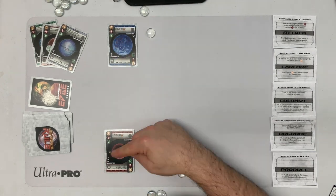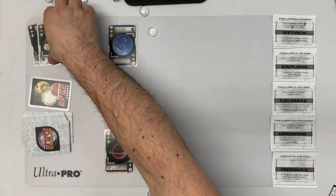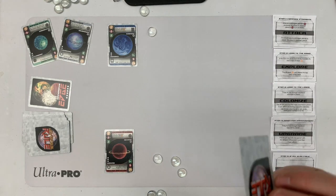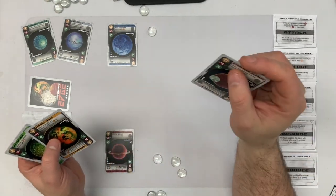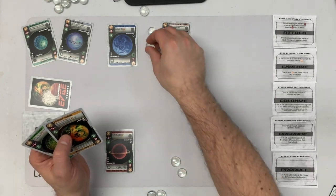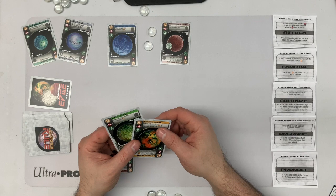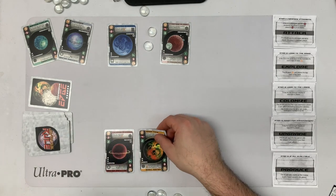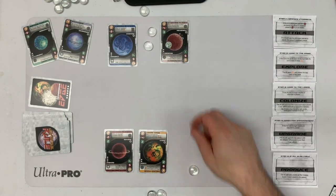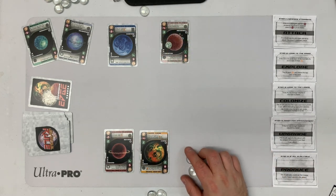AI's turn. It's not going to attack or explore because it has a full hand. It has enough credits to colonize — this one's zero cost — so it colonizes. It sets its follow cost to one beforehand. I pay the follow cost and two to colonize mine as well. When colonized, an opponent pays you one for each planet in their galaxy, so I get two. That worked out well.